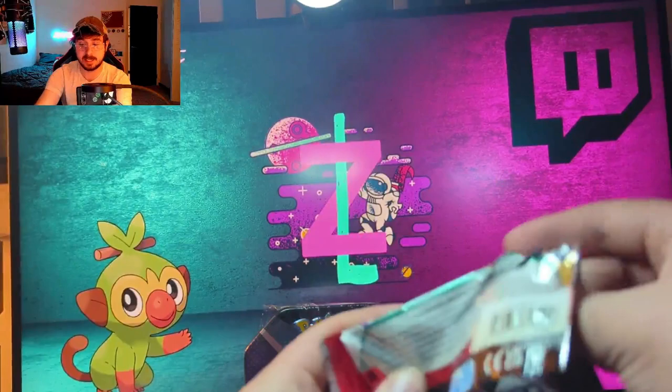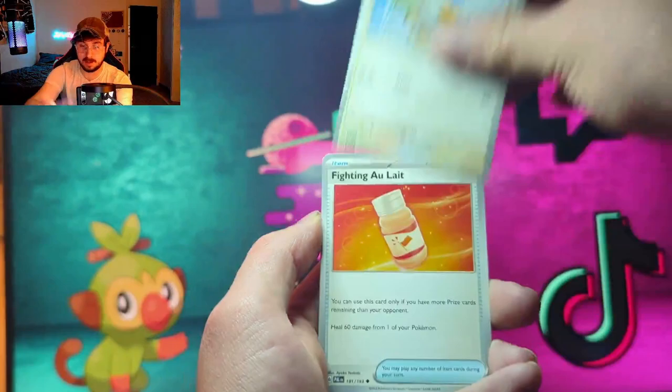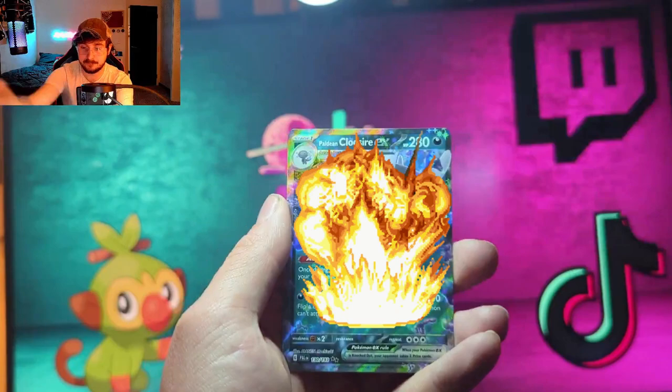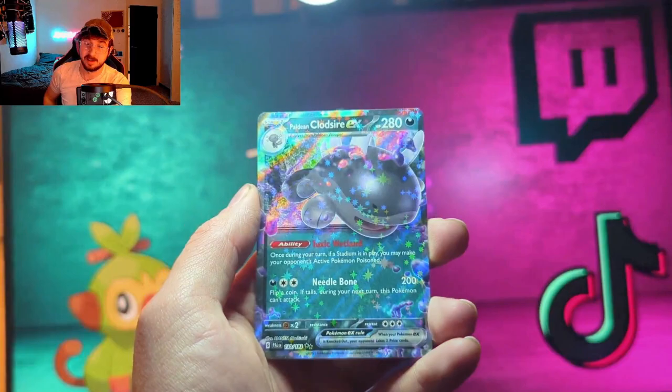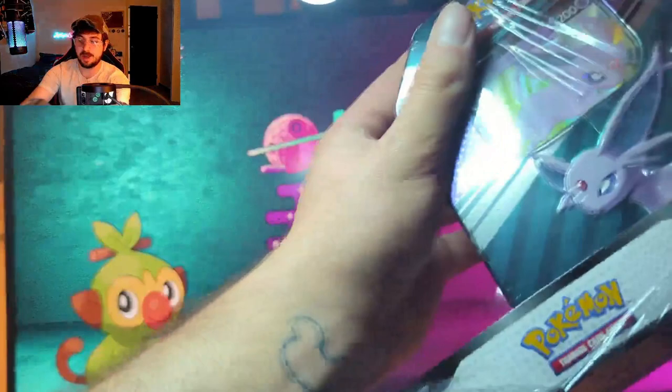I have the SR, I have the gold, and I have the regular EX, but I don't have the full art. Let's see — we got Mabosstiff, Quaxwell, a reverse Pawmo, a reverse Marill, and the rare is... ooh — Paldean Clodsire EX! Funny enough I actually just bought this card like last week and now I pull it. Kinda figures, right?